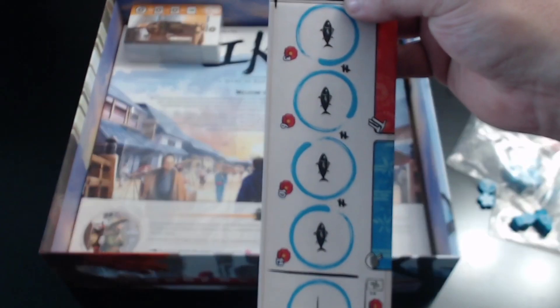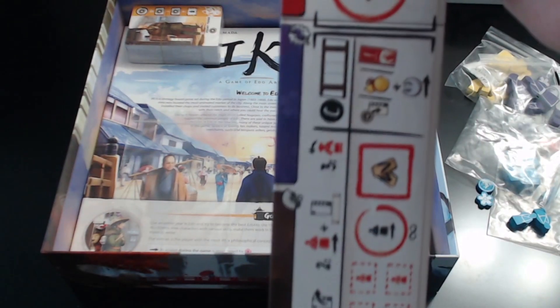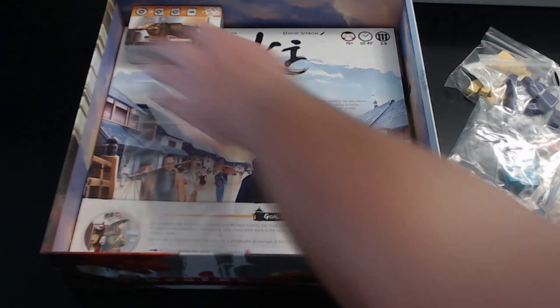The player board is in the shape of a scroll — really nice. They all appear the same for both the yellow and purple player as well. If you plan on buying this game, be very careful with these boards because they are just a little on the flimsy side. So mind your boards. Then we've got a deck of cards here — let's go ahead and get these unwrapped and take a look.